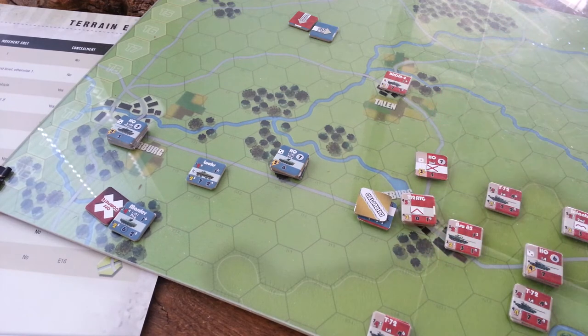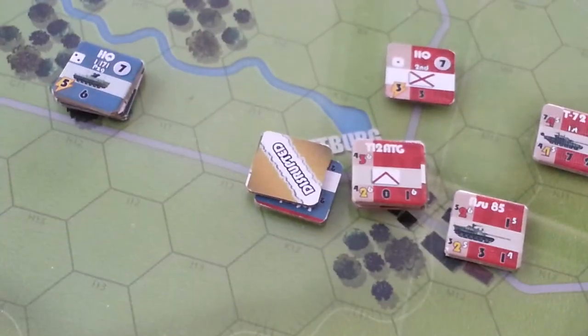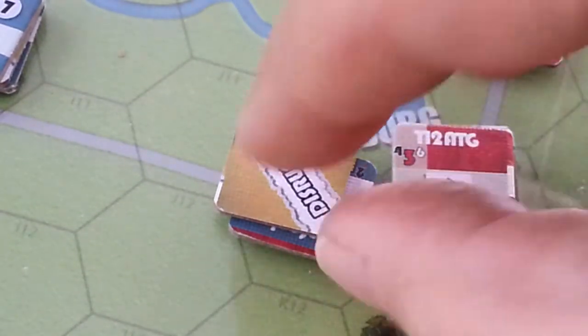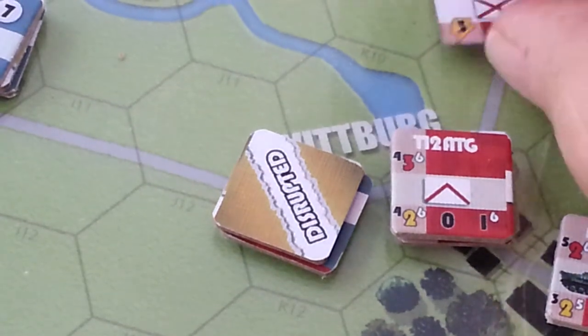But this guy rolls two sixes. Let me just zoom in on that little guy, because I hate this — this is the second time in this scenario that this has been the cause of the problem. Two sixes. We're here, move one, opportunity fire, two sixes. We're at half range, so it's two fives. Use the HQ, it's three fives. He rolls two hits. So this guy's dead.